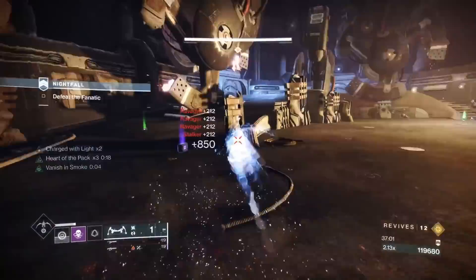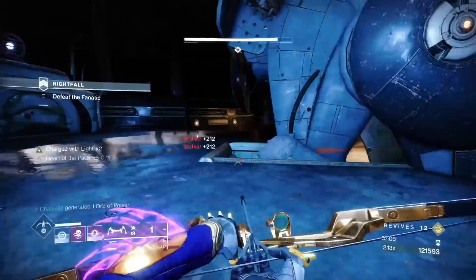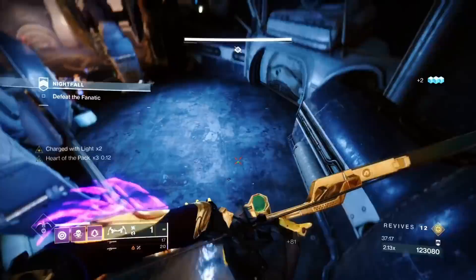Bomber is massively helping out at the boss fight — nothing better than having a grenade when you invis, doing a lot of damage. That's why Witherhoard works out really well here. You're essentially killing all the adds while you're invised.